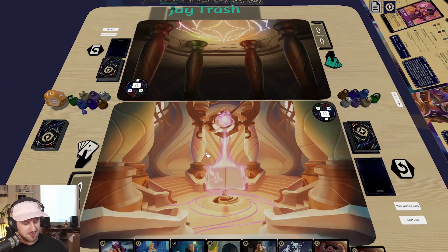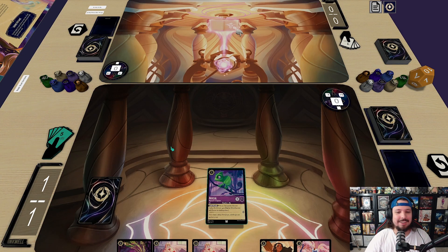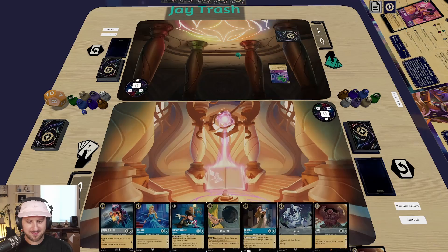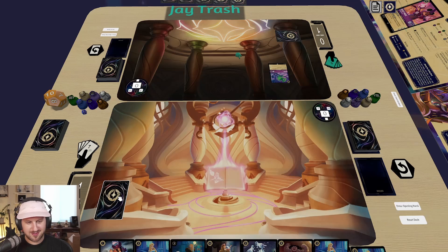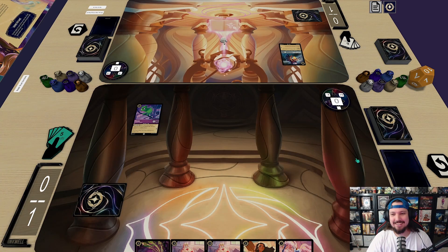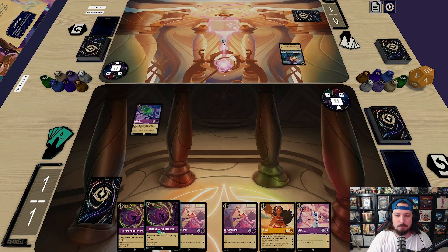I'm going first. I'm going to put Control Your Temper into ink and play Pascal. What a good one-drop! I'll draw a card. Going back to my roots — I'm going to ink a Frying Pan and play Captain Hook. I thought I had a good one-drop and then you played Pascal, but you do have Fire the Cannons in that deck. That's true.